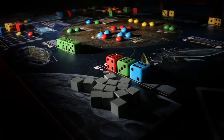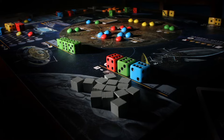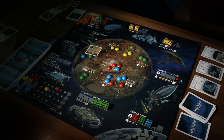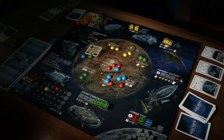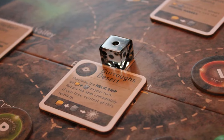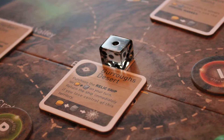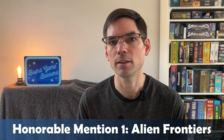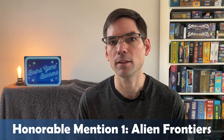In Alien Frontiers, each player takes turns rolling dice which are your ships, assigning them to different spots to benefit from orbital facilities. You use alien tech cards collected during the game to mitigate dice and enhance your actions. The whole point is to colonize and gain control of territories on the planet. The more colonies you've got the more points you get, and you gain a bonus tile if you control a territory. Really good game — the alien tech cards mitigate luck nicely. A fantastic thematic classic that will probably always remain in my collection.